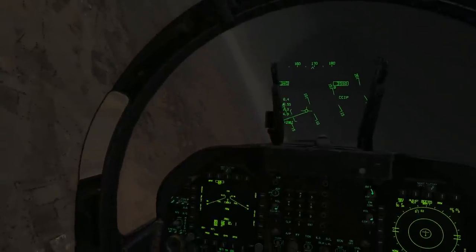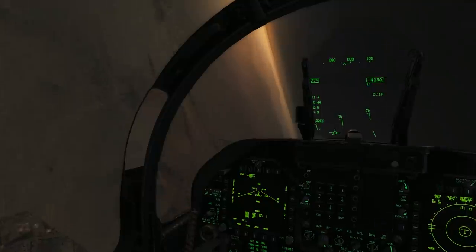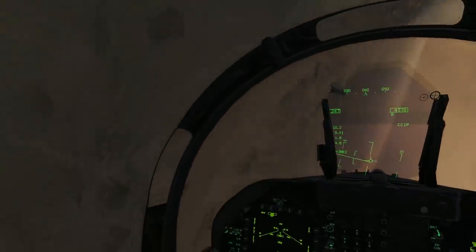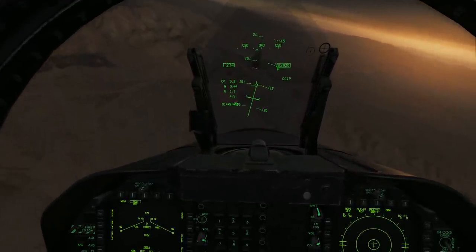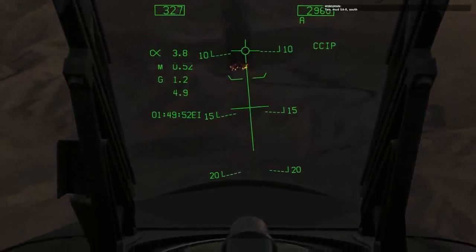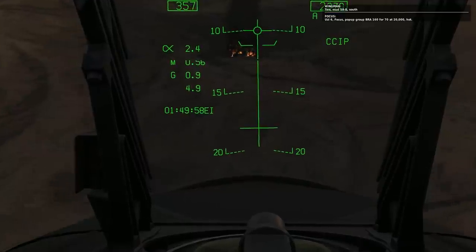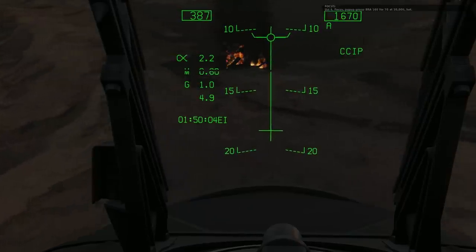We're going to probably do two passes over this target site. The water tanks are to the right-hand side of the facility from where we are now, so we'll probably go for them first, then loop back and hit the administration building. Then we should only have to do a 90-degree left-hand bank and we'll be able to get the hell out of here. Defenses are coming online, and here come the interceptors.